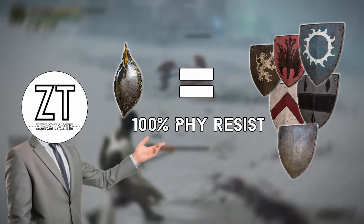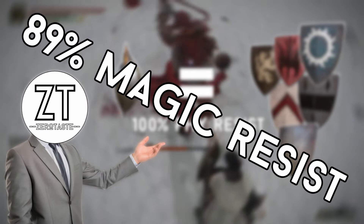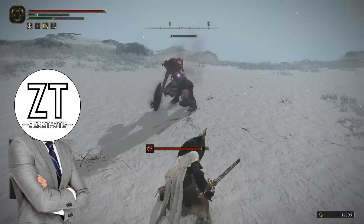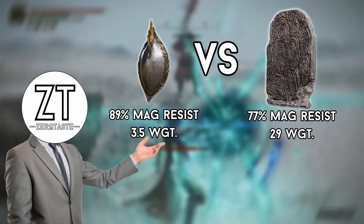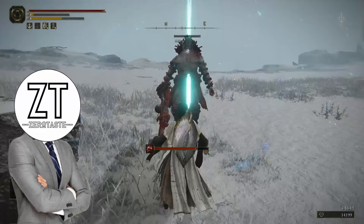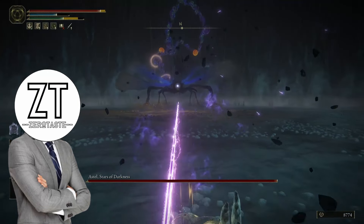But do you know what none of the Heater Shields have? A bonkers 89% magic resist — that's the highest in the entire game by a lot, with the closest being 12% behind the Silver Mirror Shield. So yeah, this shield is crazy, and you can pretty much just tell Radahn to stuff it and beat his ass.